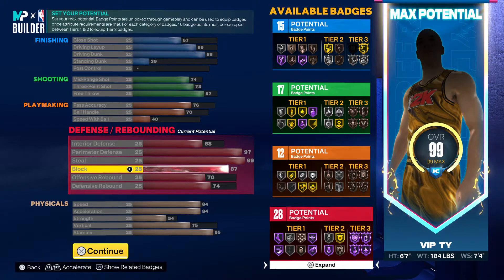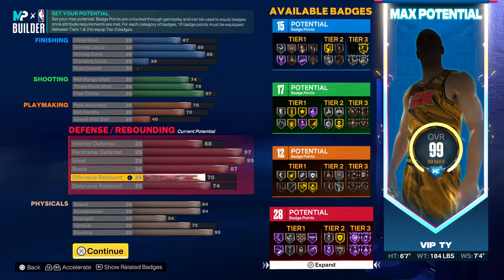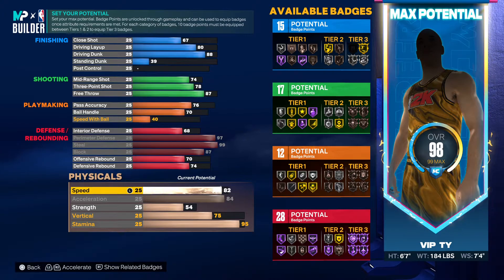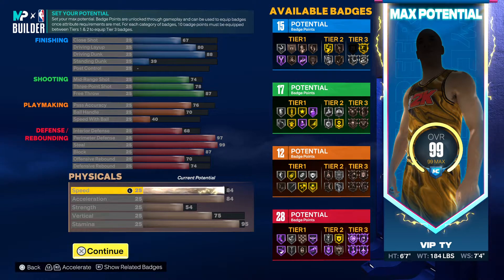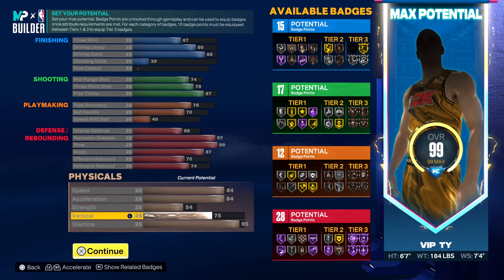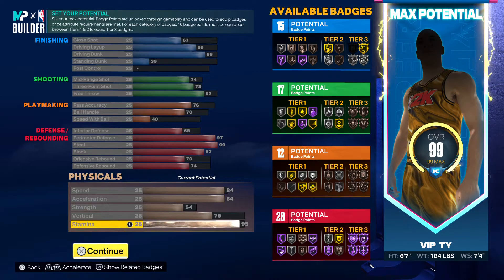Block 87 man — make sure we play defense out here, we get anchor silver. Offensive rebound 70, defensive rebound 74. Speed 84, acceleration 84 — you could lower the speed if you want and put something else on. 54 strength, 75 vert for them contact dunks man, and 95 stamina — if you got gym rat, which I'm pretty sure everybody got by now, the game's been out for a month.